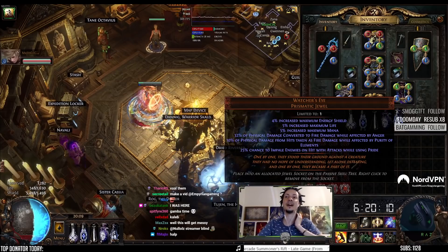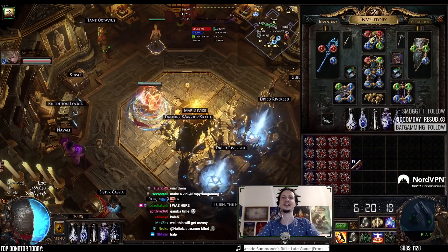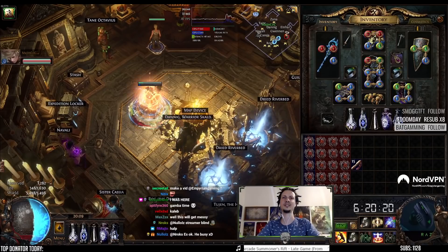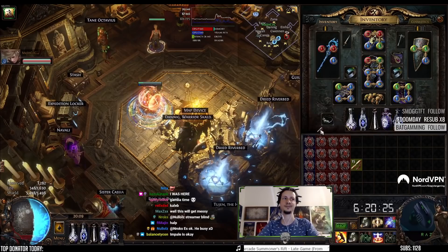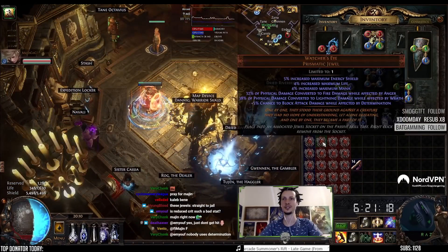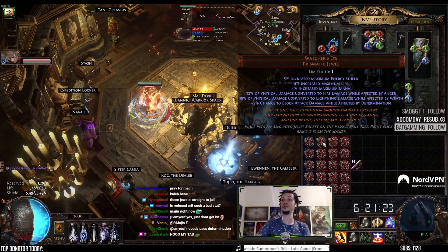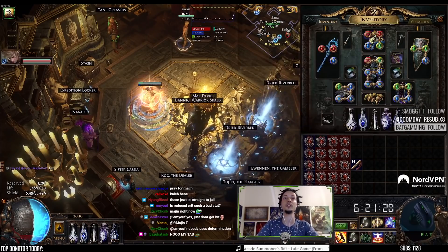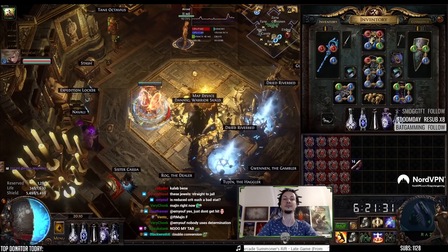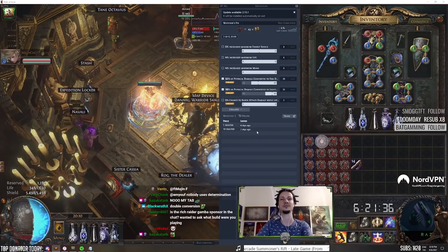Physical damage converted to fire with Anger, and then impale. Impale only is 20c, Anger conversion only is 10c. Number six: Anger conversion, Wrath conversion — double conversion. That probably has some value. 1x four days ago and 10x two days ago. That's it — doesn't seem great.